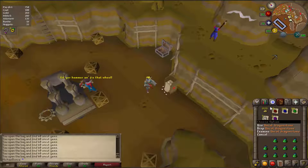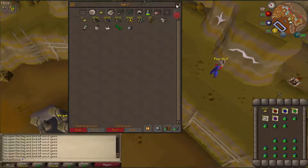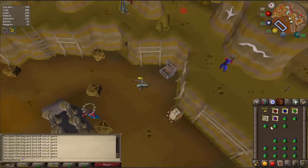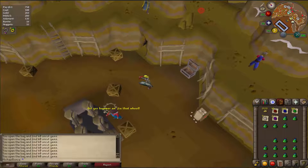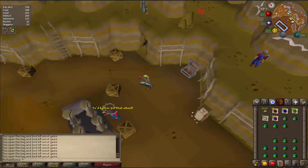Oh wow, so apparently you can get Dragonstones — that is very good. I barely just opened some and I already got some, so that's awesome. I guess we can get an onyx too, maybe, we'll see.